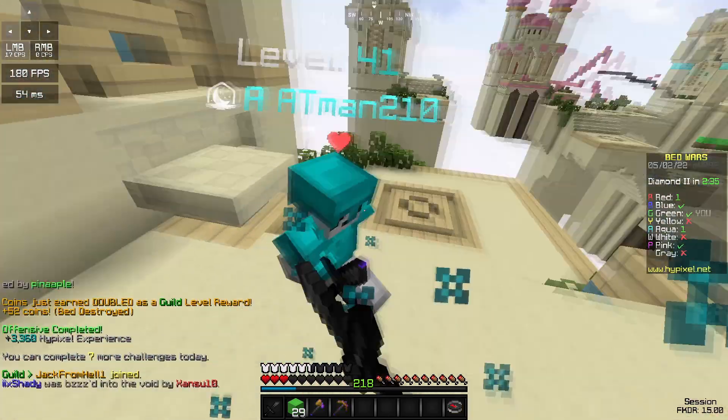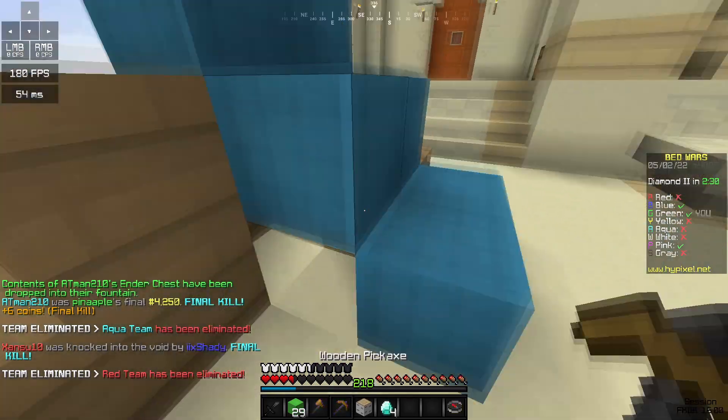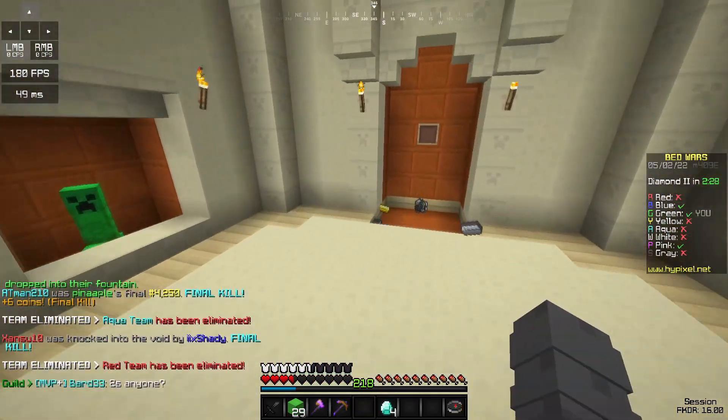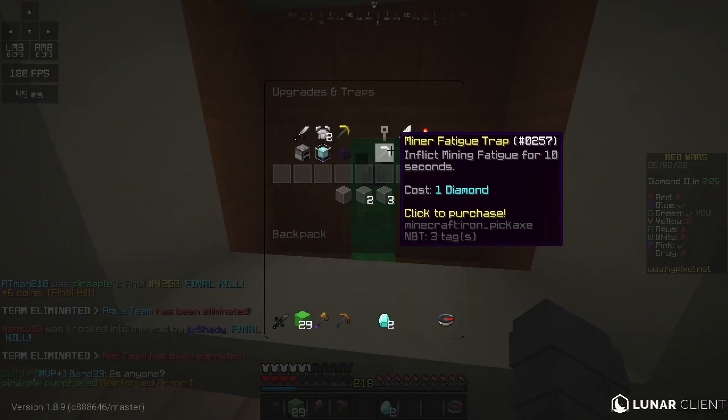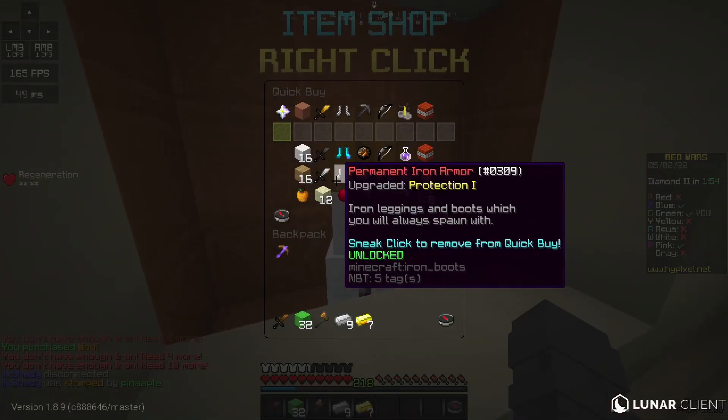It's a pro strategy for anyone out there who needs it — you can just put your diamonds inside their bed defense and they'll never find them. I should not have bought that fireball once again. And he DC'd — you see how good fireballs are?